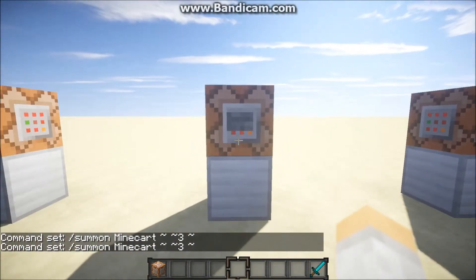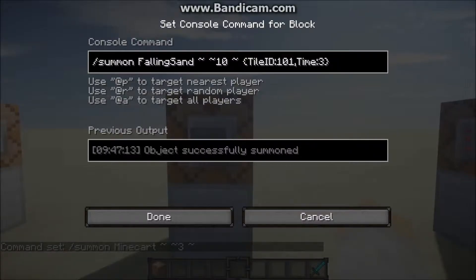Now when you want to summon a falling sand, let's take a look at this command. The entity is called 'FallingSand' — it has to be exactly like this: capital F, capital S. Then you do the coordinates; I have it 10 above the command block. You have to have these two strings: 'Time' and 'TileID', or else it will not spawn. You have to have a TileID or else it technically is not a block in Minecraft and will not summon. Right now my TileID is 101, which is iron bars.